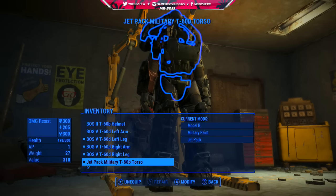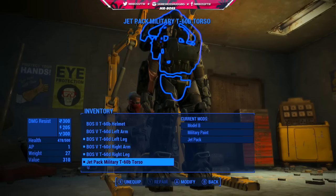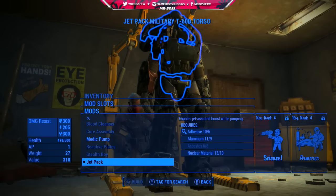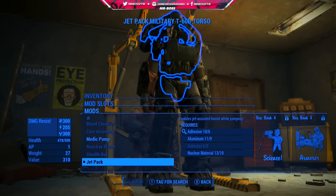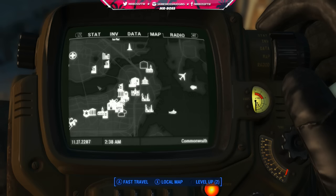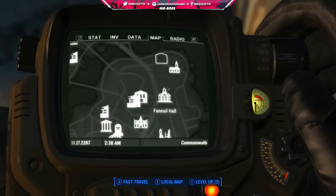Before we start, there are a few prerequisites that you need before you can actually get this. One of them is a suit of power armor with the jetpack attachment. The jetpack does need a lot of things before you can actually apply it to the power armor itself — I think you need Science rank 4 and Armor rank 4 as well. If you don't have a jetpack, this is going to be unobtainable, because this location is almost nearly impossible to get to. You also need to unlock the Mass Fusion building, which is kind of in between Goodneighbor and Pickman's Gallery.